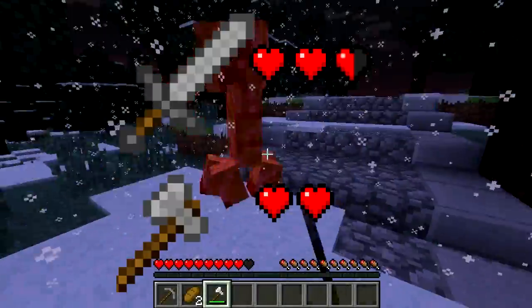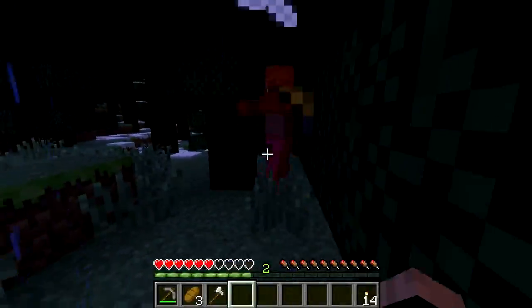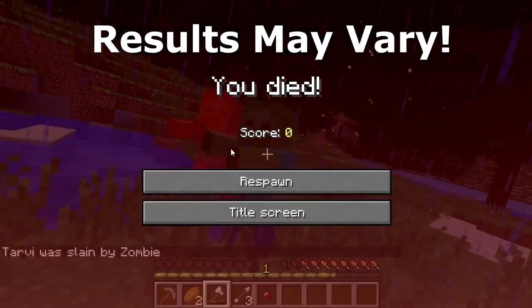It's also a good substitute as a weapon, doing only half a heart less damage than a sword. If you ever get caught out in the open at night and your sword has broken, your axe might well see you home safely.